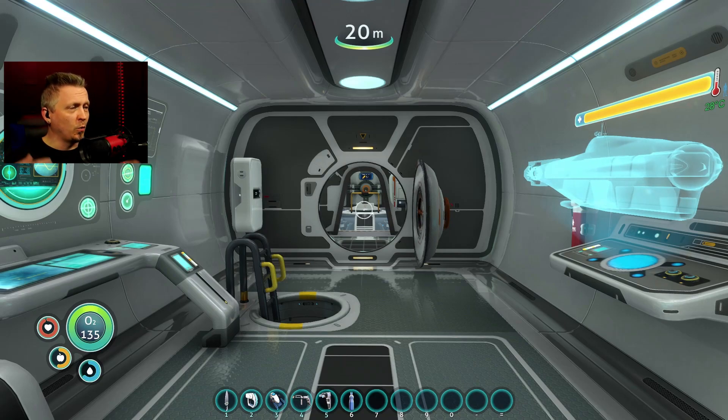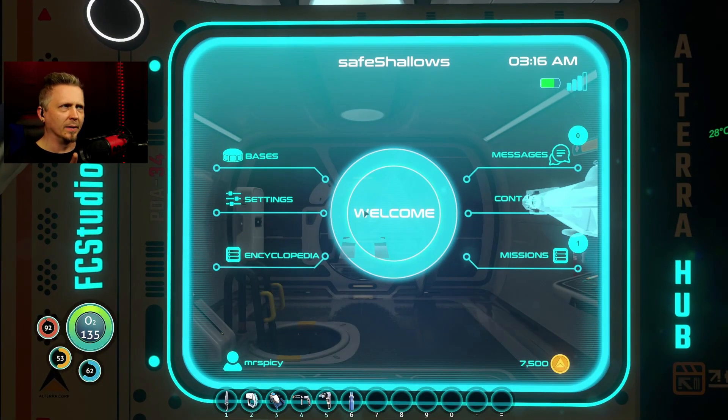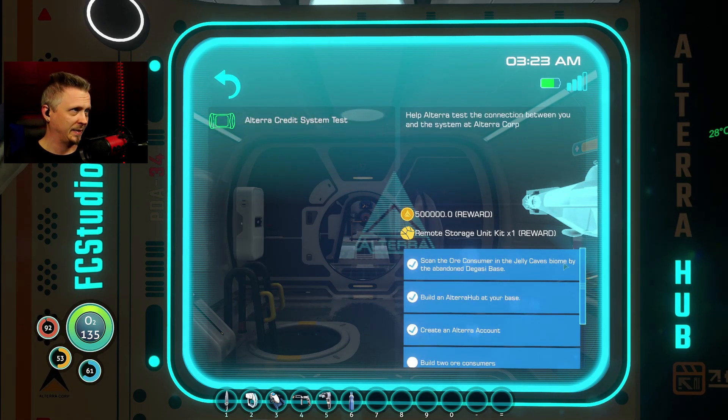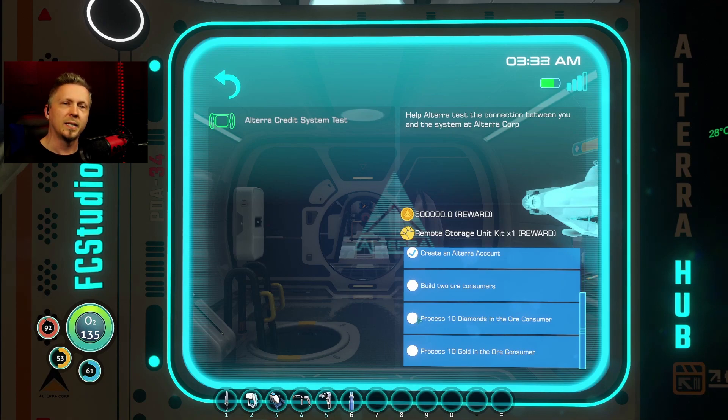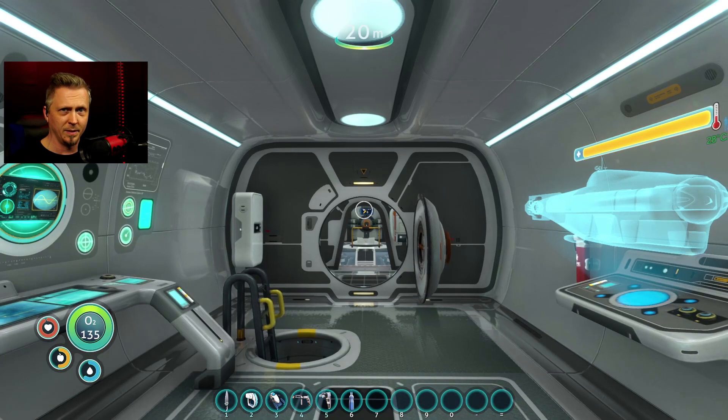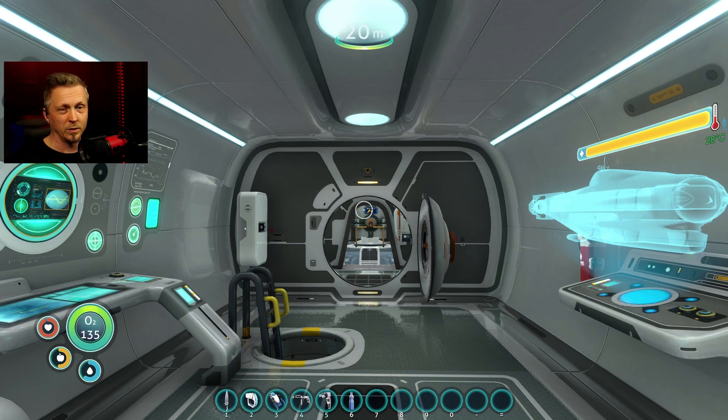We're back for round number two of the new season, focusing all about the SCS mods Field Creator Studio mods. Last time I got the Sea Moth done, the Cyclops done, and got the start of our credit system test going. I've got one ore consumer, so I need to build a second one today. I also need 10 diamonds and 10 gold — if I complete this I get 500,000 credits, which means I can buy the first two deep drillers.